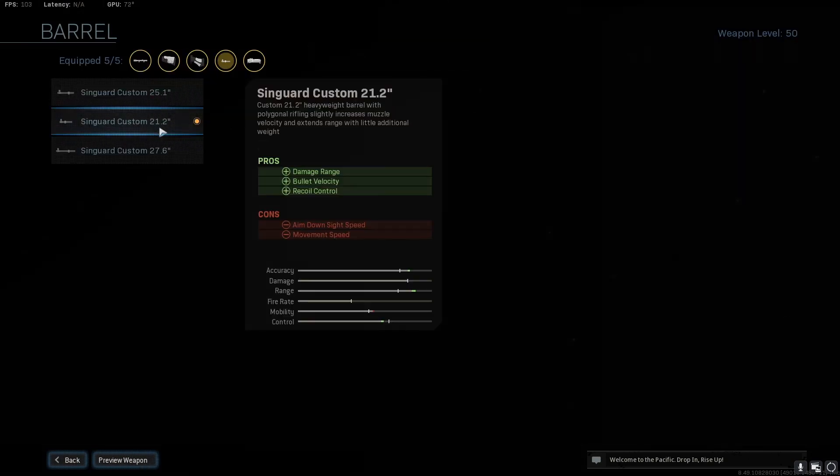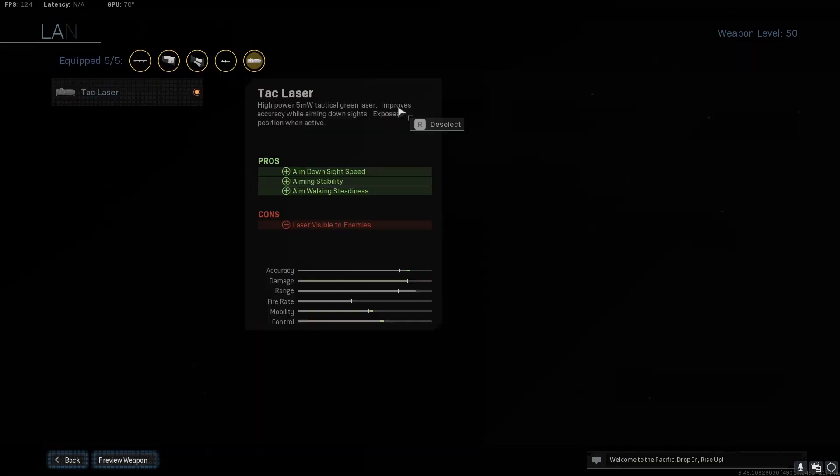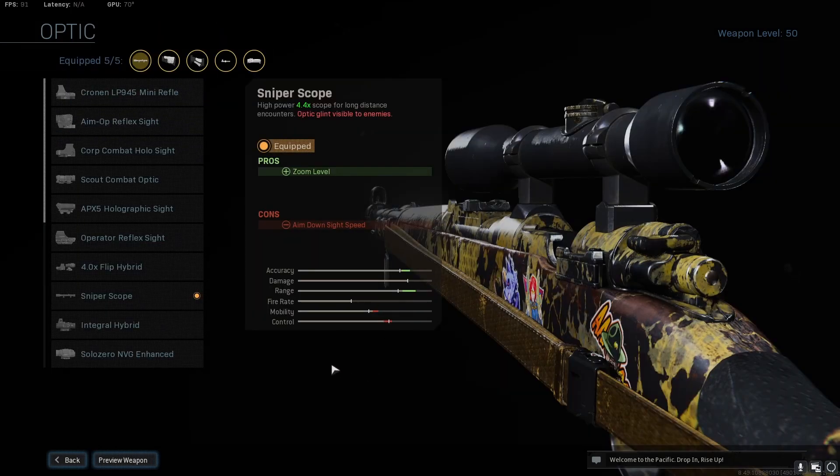For the CAR 98K, you're going to want to use the Syngard Custom 21.2 barrel — this allows you to get more mobility and damage range. You're also going to want to use the Tack Laser, which basically just buffs your CAR 98K and boosts your ADS speed.